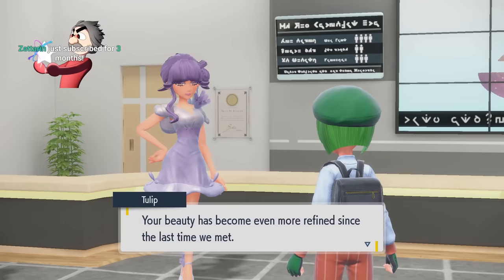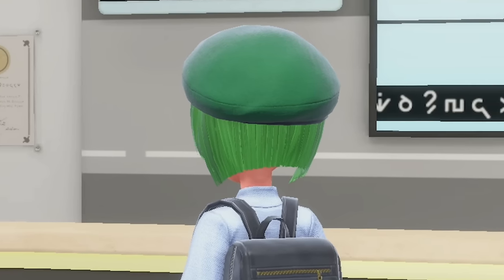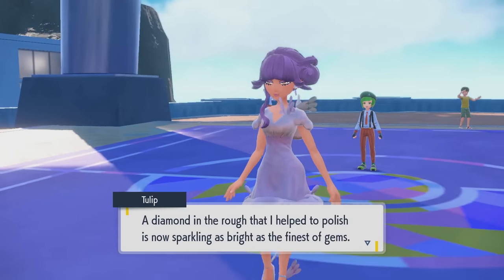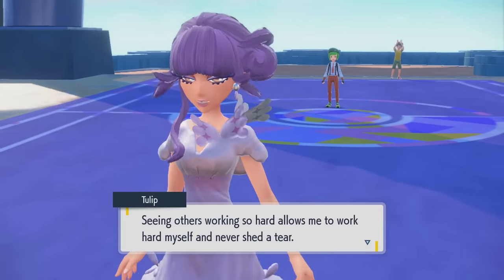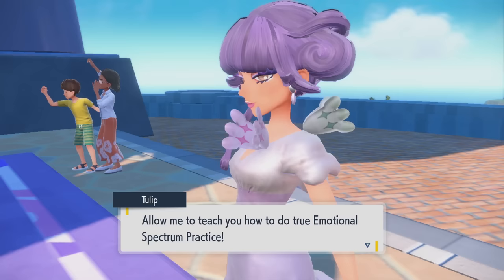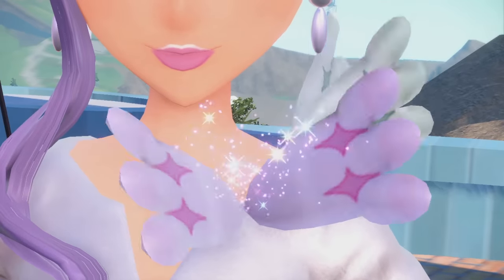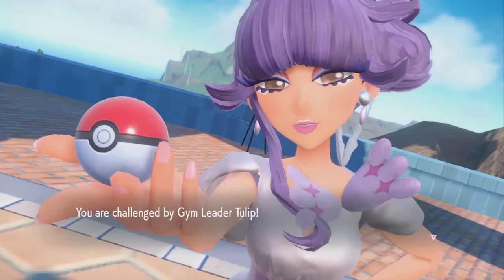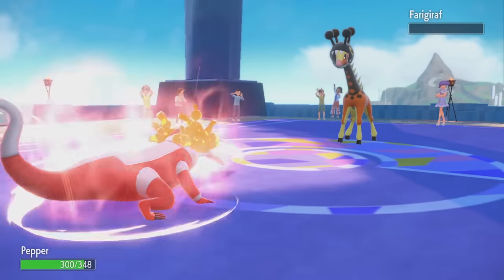Beauty has become even more refined since the last time we met. I think I have a new hat, maybe wearing gloves. I kind of destroyed you, Tulip — I don't know how much you helped personally. The teacher had to do 'True Emotional Spectrum Paradise' — ESP, because she's the psychic gym. It's a fucking stretch. So we're just destroying her here. We killed another gym leader.